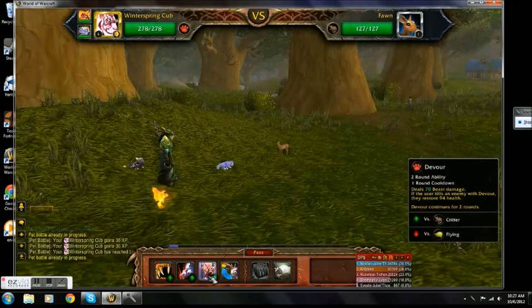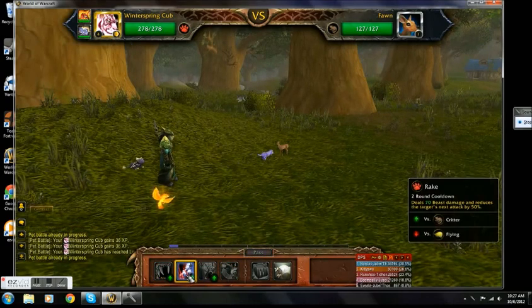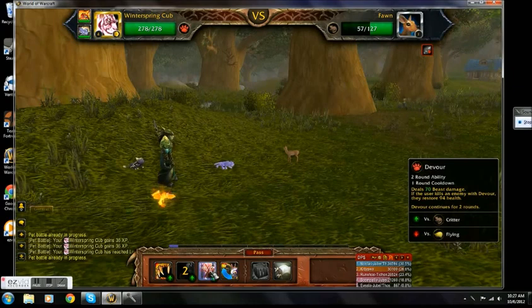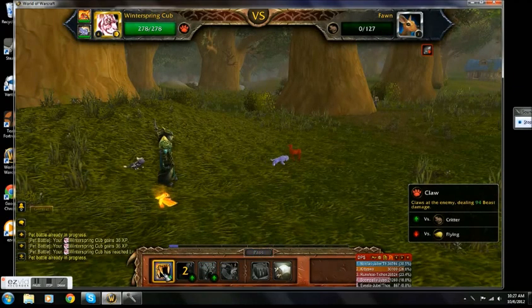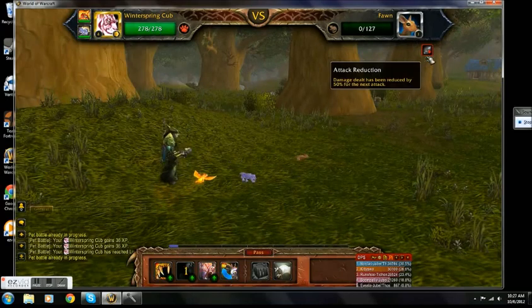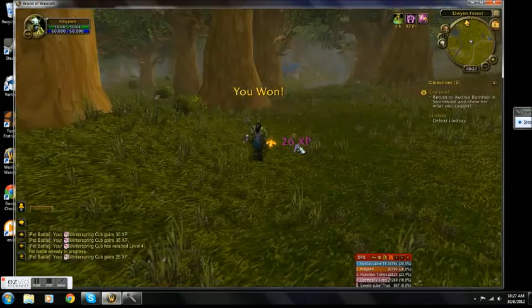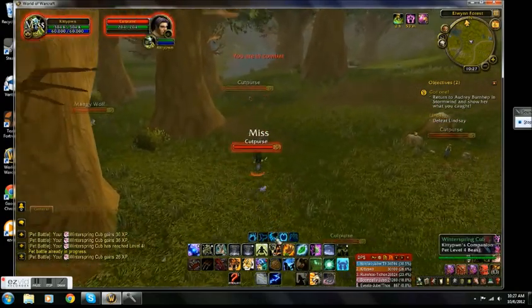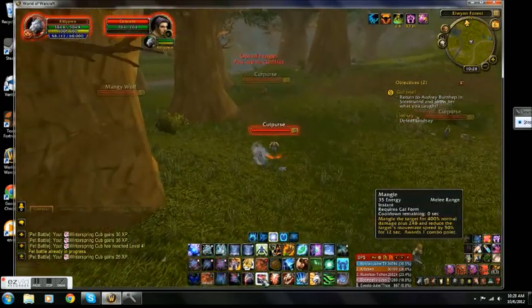So right now I'm using my Winterspring Cub and I'm really enjoying it because he has some super fun moves. I like starting off with Rake to reduce physical damage right off the bat. I want to use Claw because that does some decent damage against Beast and since I'm level 4 they kind of die easily. But it's sort of like Pokemon, and I really enjoy it.